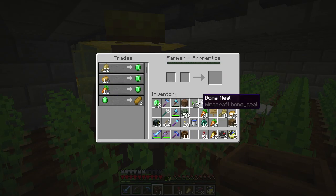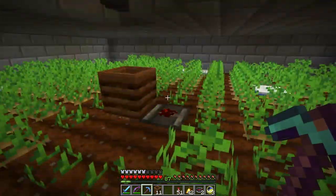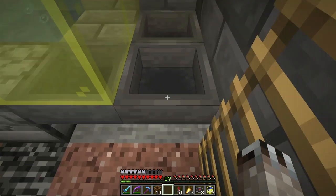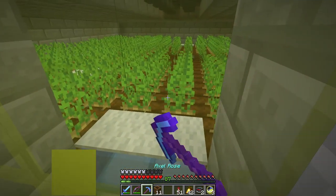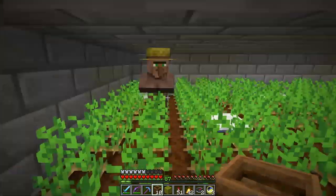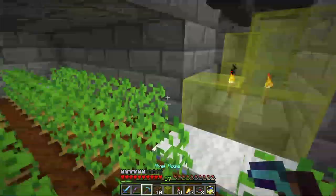He wants potatoes and I have enough potatoes. Let's trade with him just to make sure he stays a farmer. I don't know if he needs to be able to restock his trades, because I'm not going to be in here trading with them. That was just the bottom guy, and then this one here — where is he? Hi, you're unemployed. Blop. Hi, you're now a farmer. Excellent. That's two out of the ten — twenty percent.